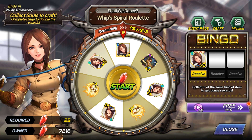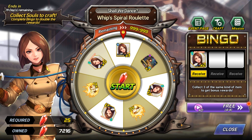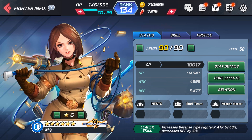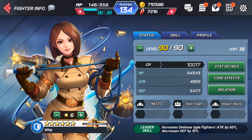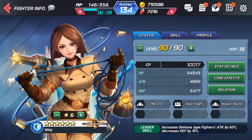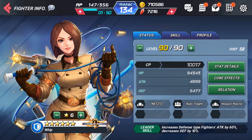Alright, so now we're moving on to Whip. This is the roulette. There's a few missions you can do every day to get some tickets for her, and you can also watch some ads to get some free spins. But how good is she? Her leader skill increases defense type fighters' attack by 60% and decreases defense by 10%. That might sound familiar — it's kind of like Orochi's leader skill but for attack type. I think that is a good leader skill. I will take way higher percent damage even if I'm losing defense, because you can always get your defense from just playing well — dodging, blocking, moving out of the way. But there's only so many ways you can increase your attack.